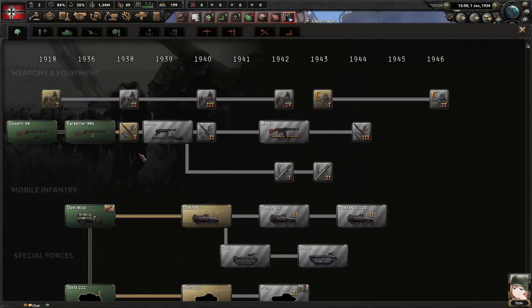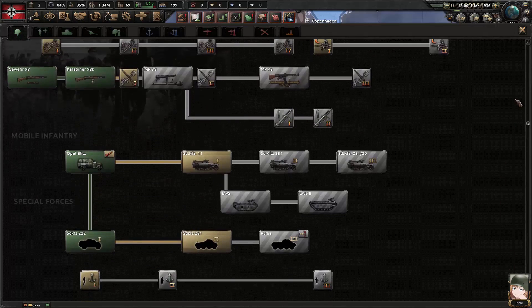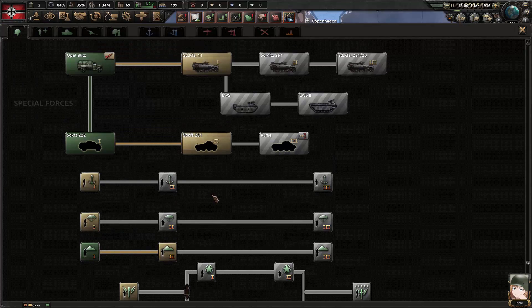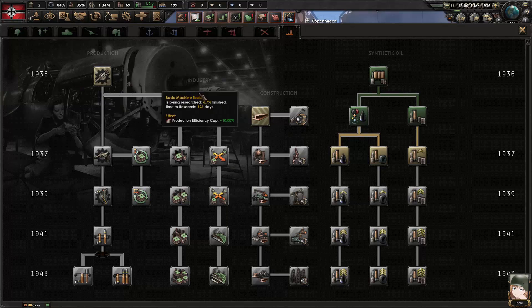That's the fun thing — we are playing with historical focuses turned off. The AI will choose semi-random focuses and semi-random directions, so there's a lot of alt-history stuff that can happen. A whole bunch of wild stuff we don't really know what's going to happen; it should be fun.